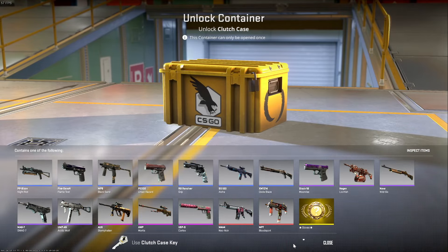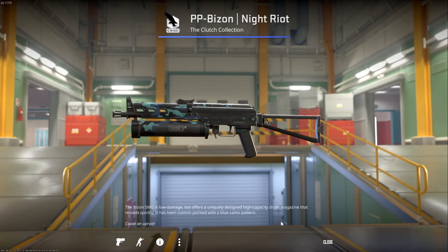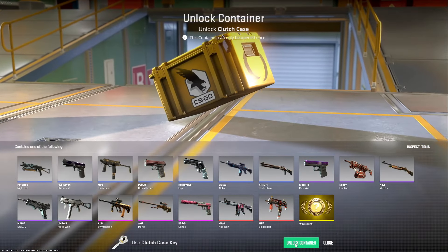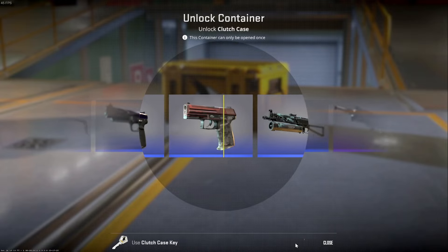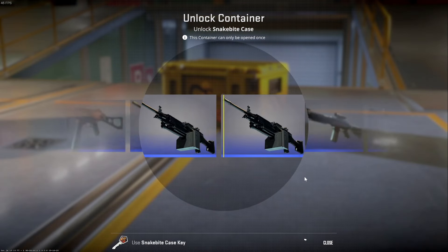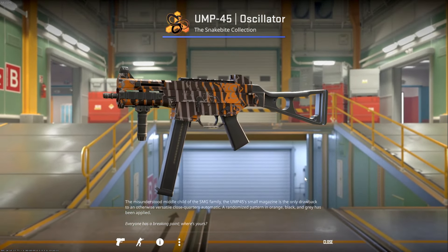Another Clutch case going in — those are extremely rare. We passed the swag but we got the PP Bizon Night Riot. Still have quite a few attempts to get some of the rare weapons for these cases, but again — we got the P2000 Urban Hazard a second time. Only two of these to go of the six I started with. And we got the UMP-45 Oscillator yet again.